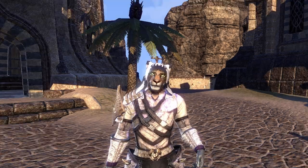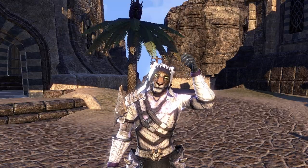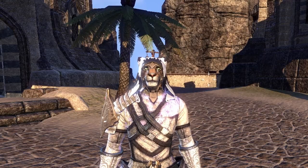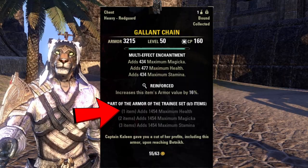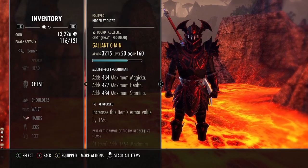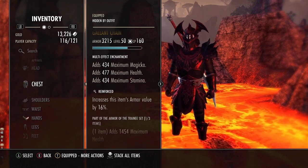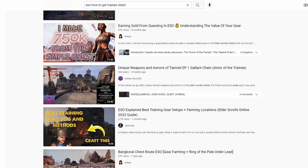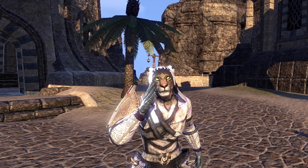The Cuirass of the Trainee, or the Gallant Chain, is a really good one-piece item. It's heavy reinforced on the chest, so it gives you the best armor value you can get, and it also gives you one line of health because it's a one-piece Trainee item. You find it on a lot of builds, and I figured I'd make this guide because there's no specific guide that just goes over how to get it directly.